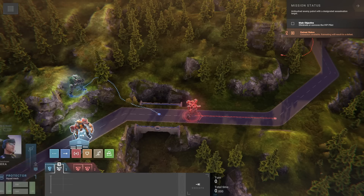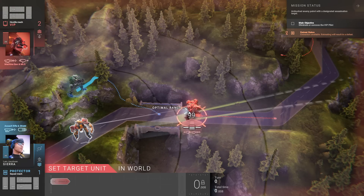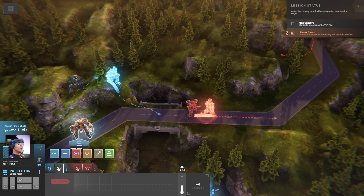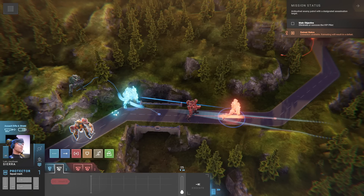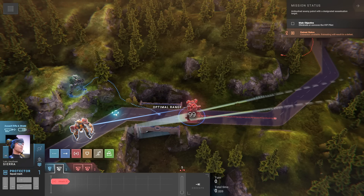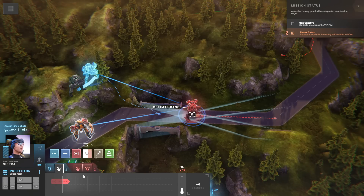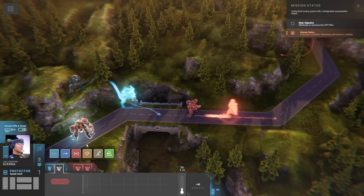Those are basically your three options, and you kind of layer those three things together. From what I've seen in the opening bits of the game, I don't know if it opens up later, but it doesn't feel like there's a huge number of tactical options. If you've played Battletech, in that game you can select individual missile packs and weapon packs, you've got mods and things that make weapons perform in different ways. On top of that, you've got pilot abilities that modify your aim chances. This game seems very much by the numbers by comparison.